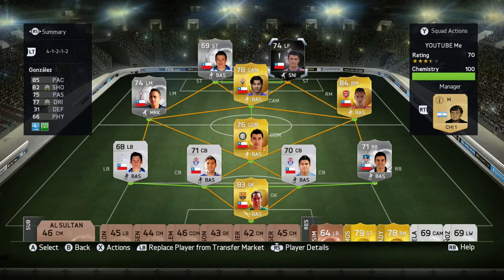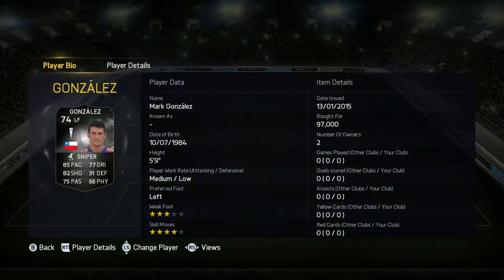Welcome to another FIFA team play review. This time I'm reviewing probably the best silver that has been made in a long time: Mark Gonzalez. As you can see, he is normally a left wing, however I am playing him on six chemistry in left forward to see what he was like, and he was absolutely awesome.